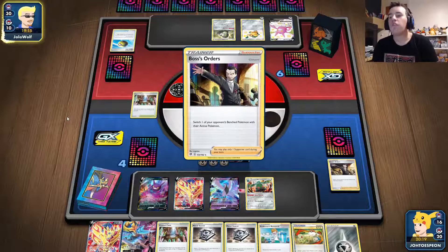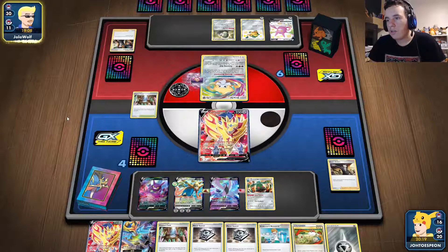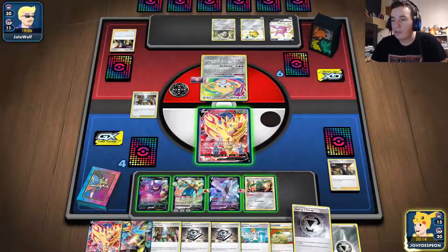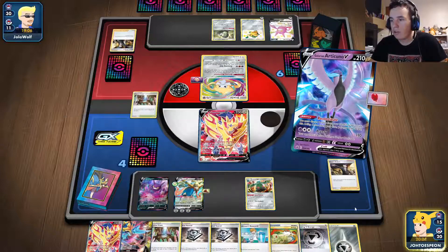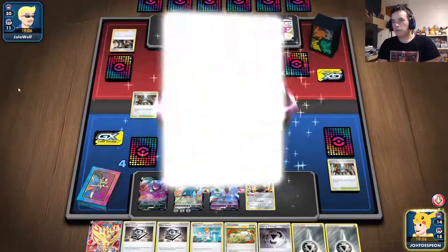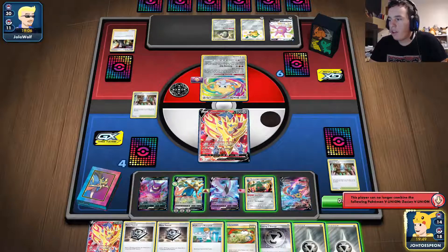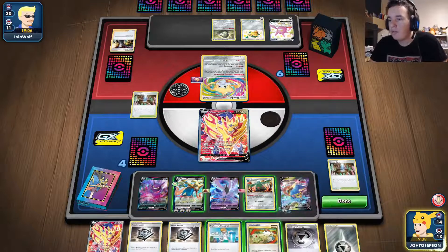Now he's going to have trouble — I have a Switch and can't be threatened. I'm going to play Zacian VUnion onto the bench! That animation is really cool — it shows all four pieces combining into one. Now I have the VUnion. I can only do this once per game, and I just did it. I'll switch in the VUnion but won't attack just yet.